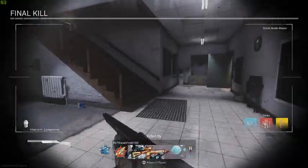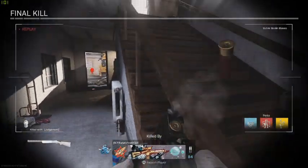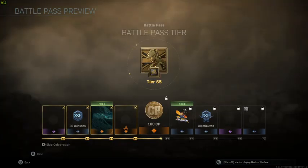Good to see that the 725 is still just stupid. I went 15 and 8 with the FAL with no attachments, against a dude that already had a Damascus Galil. I'd say that's pretty decent for an average player.